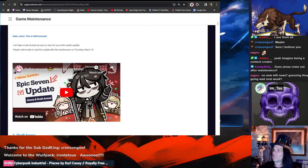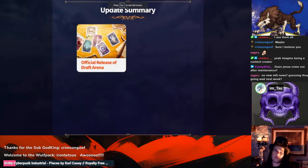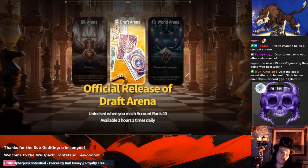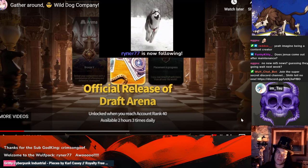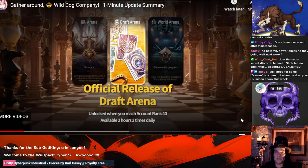We're going to watch the Janua video — nobody's seen this video yet. Right now it's just you, Evan might be joining. You have to be level rank 40 to do Draft Arena. It's only available for two hours, three times a day. It's something different, it'll be fun for a few days — hopefully it's got some staying power and gives us something to do.